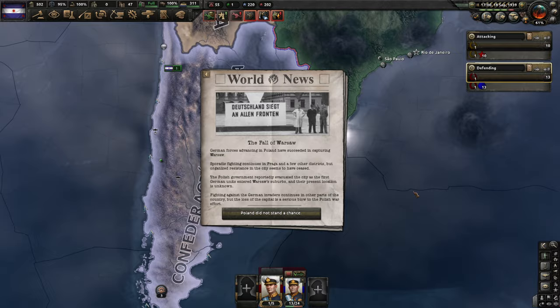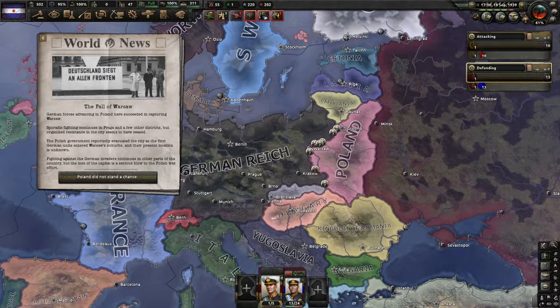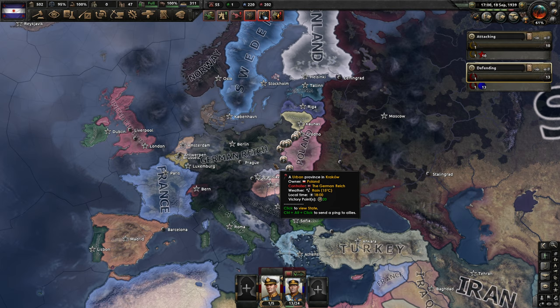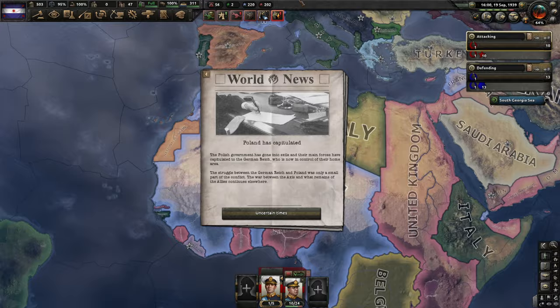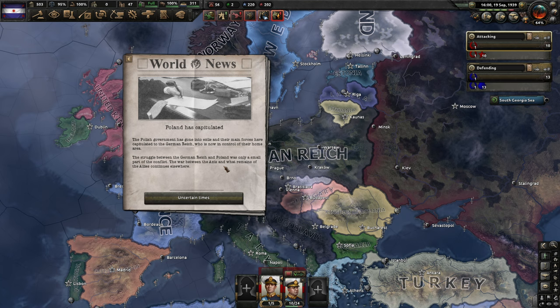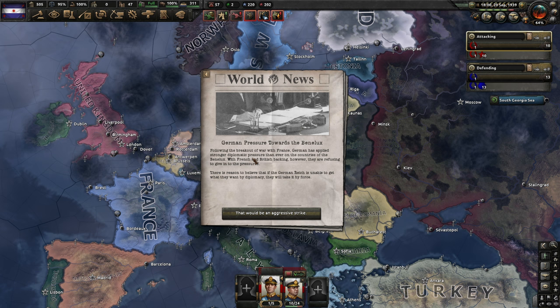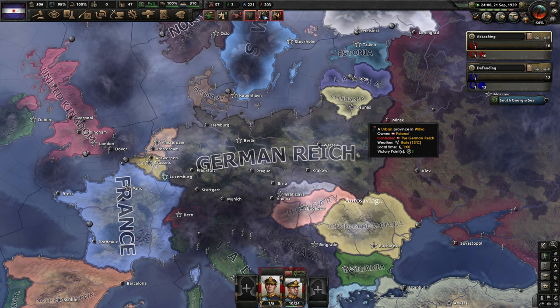The fall of Warsaw — German forces advancing in Poland have succeeded in capturing Warsaw. The Germans are conquering Poland and soon they will take this part themselves and give it to the Soviet Union. Poland has capitulated, the Polish government has gone into exile. The war between the Axis and the remains of the Allies continues elsewhere, and I think very soon the Soviets will take the rest of it. There's also German pressure towards the Benelux following the outbreak of war with France — Germany has applied stronger diplomatic pressure on the Benelux, but with French and British backing they are refusing.